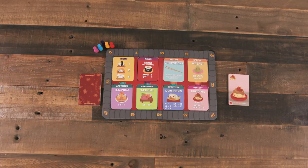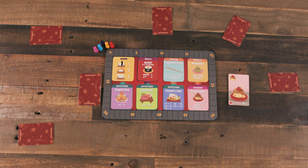Gameplay occurs in turns. Each player examines their hand, selects one card to keep, and places it face down in their play area. Once all players have selected and placed their card, everyone flips them simultaneously. You also should probably yell, 'One, two, three, Sushi Go!' — but that's a house rule, take it or leave it.